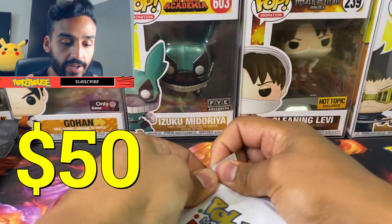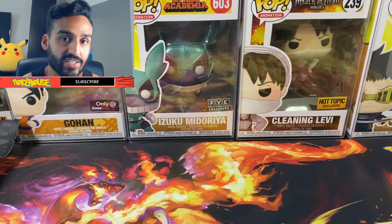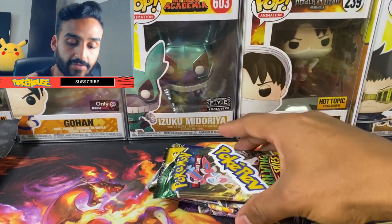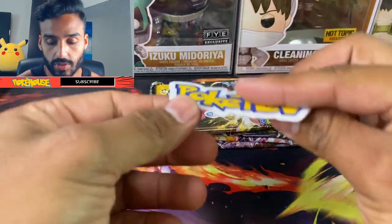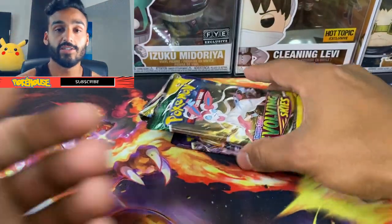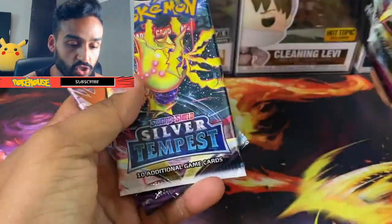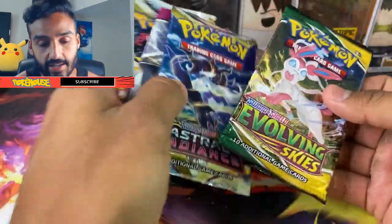This Mega Bonus Mystery Pack goes for $50. I don't like peeking at the extra bonus pack since it sticks out and shows the color. I pulled my five packs — nice, Evolving Skies! The mystery pack also comes with a PokeRev sticker, really cool quality on it. So we got: Evolving Skies, Astral Radiance, Fusion Strike, Silver Tempest, and Chilling Reign — our five packs, plus the extra bonus one we'll save for last.